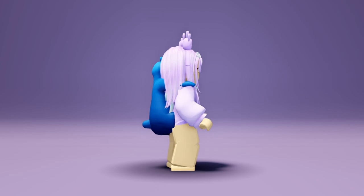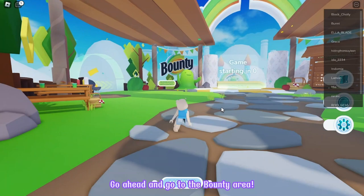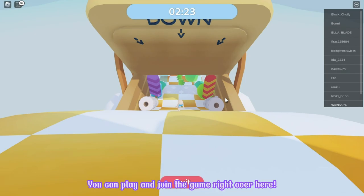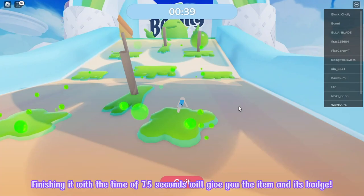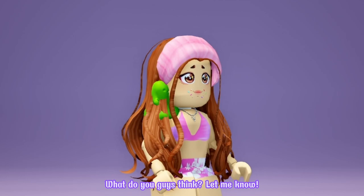Go ahead and join this game P&G Park. I will make sure to put its game link in the comment section. Let's join! Go ahead and go to the Bounty area. To get the UGC item you need to complete the gauntlet game in 75 seconds. You can play and join the game right over here. It's kinda hard and you need to finish it quickly. Finishing it with a time of 75 seconds will give you the item and its badge. This is what the item looks like on my avatar. It's a cute shoulder pal accessory. What do you guys think? Let me know!